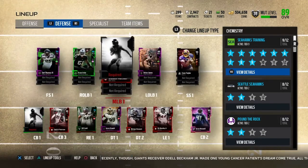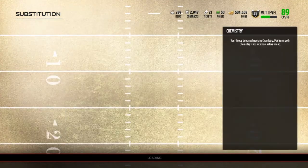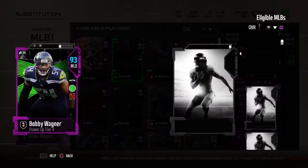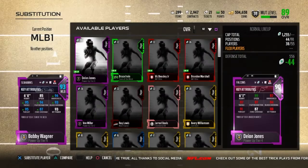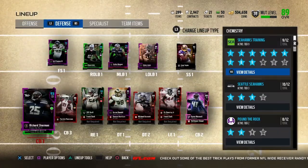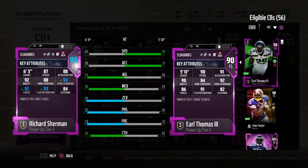We're back in the lineup. We got Walter Jones and Earl Thomas earlier, and now we're going to plug in Bobby Wagner and Richard Sherman. Bobby Wagner goes up to a 93 in my lineup. He's got 85 speed, 94 awareness, 95 tackle, 94 play recognition, 93 block shed, 95 pursuit, 87 zone, and 93 hit power — Bobby Wagner is just a beast, he can blitz, he can cover, he can do it all. Sherman goes up to a 93 as well. He's got 87 speed, 88 acceleration, 92 agility, 88 man, 94 zone, 92 press, with 93 play recognition and 84 catching.